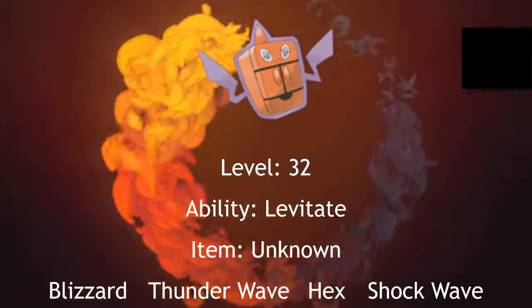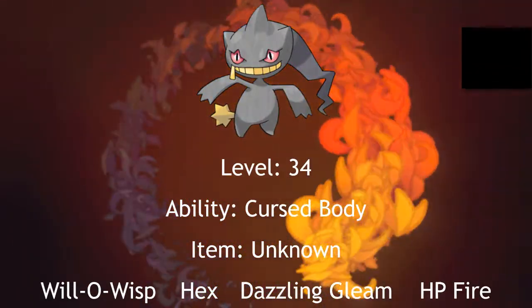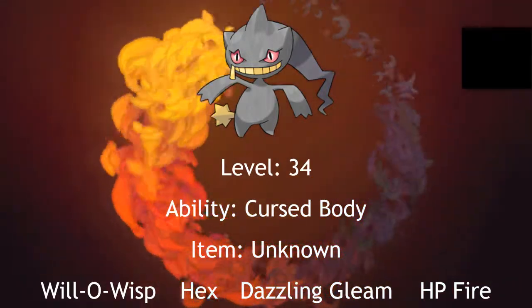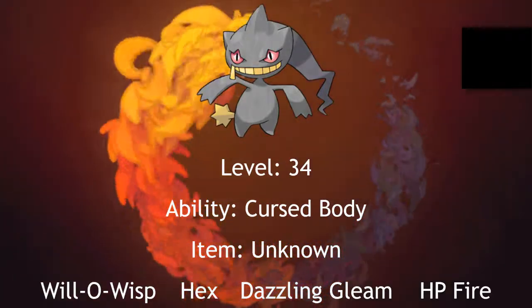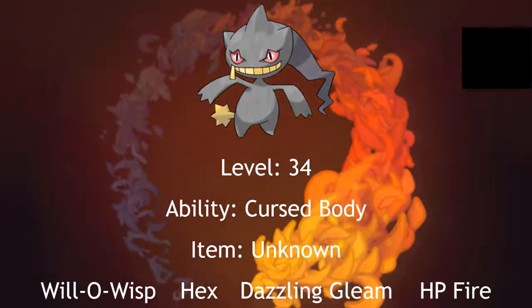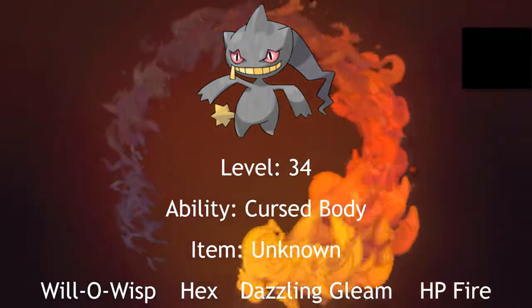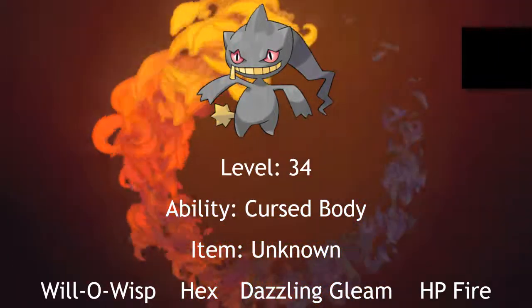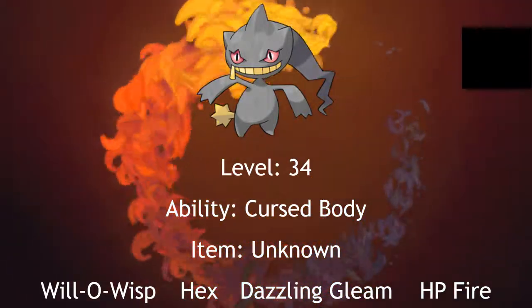And finally, I will close with a level 34 Banette. I know that Shuppet evolves at level 37, but I needed Banette here so I would have a decent gym. Banette will know Will-O-Wisp, Hex, Dazzling Gleam, and Hidden Power Fire to deal with any bug-type Pokemon you may have brought to deal with my ghost types. It also will have Cursed Body to try to disable your moves, and will also be modest nature to boost its special attack.